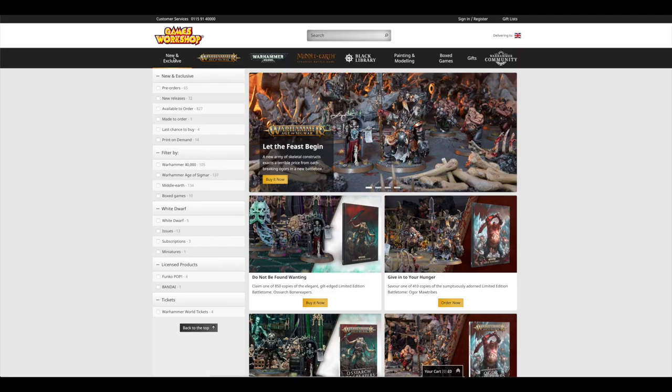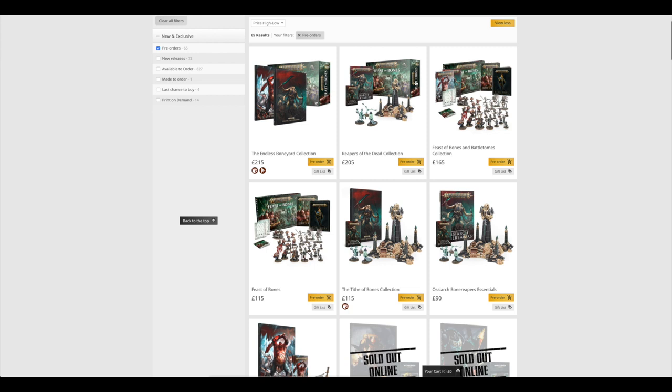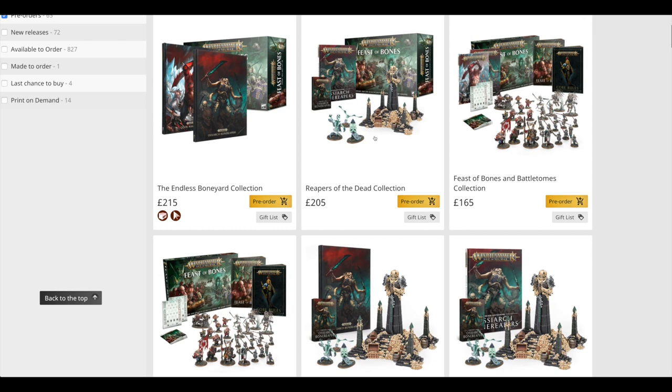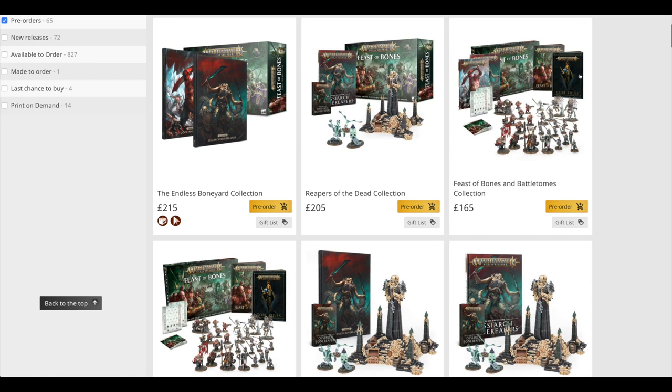If we click on new and exclusive there are a lot to get through. If we click on pre-orders — 65 — review all and go high to low. So you've got the Endless Boneyard Collection, which includes both the limited edition battle tomes and the Feast of Bones box set. You've got the Reapers of Dead Collection, which includes the box set, battle tome, the cards, the bone tithe, and the endless spells. That's 205 pounds and gets you everything to do with Ossiarch Bone Reapers. And then the Feast of Bones and Battle Tomes Collection — all the books, the cards, and the box set. Here it is — it's 115 pounds.